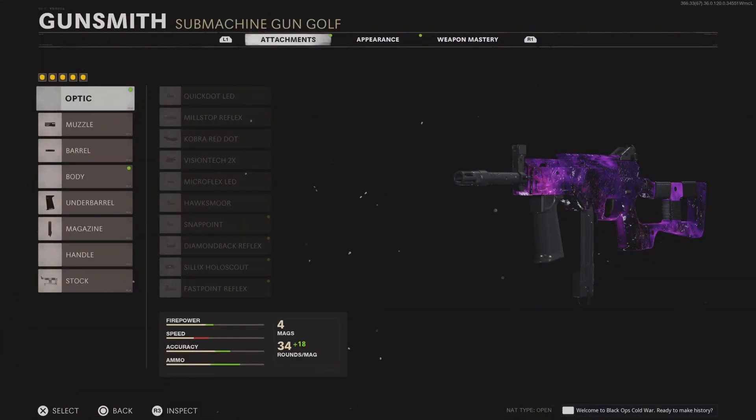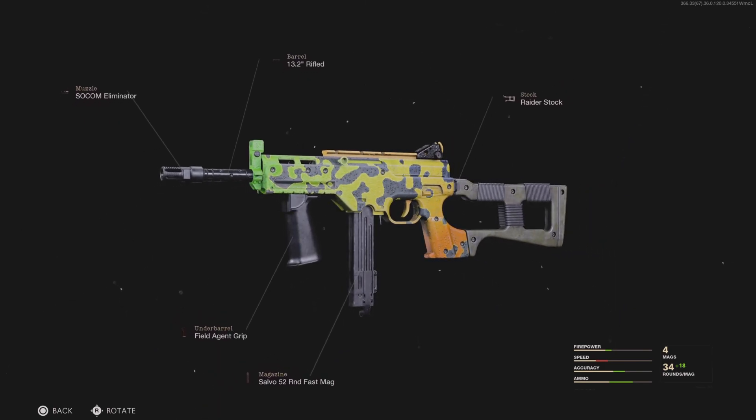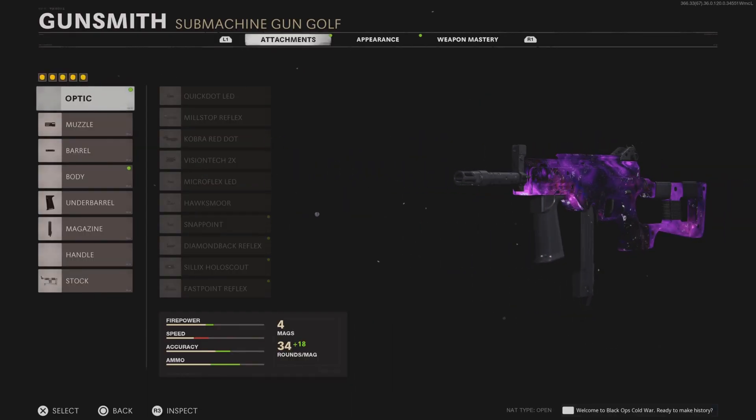Next up, we have the LC-10, which is one of my favorite weapons right now — it's a pretty new weapon. This class actually has no recoil, I'm not even joking. The recoil is so minimal. We have the Socom Eliminator Rifled, the Raider Stock, the Field Agent Grip, and a Salvo 52 Round Mag. This thing literally has zero recoil — go into a custom game, shoot a wall, and you'll see it does not move. It's honestly such a good and easy class setup to use.